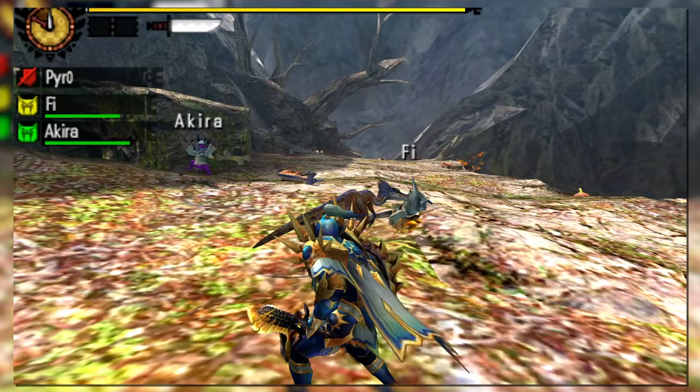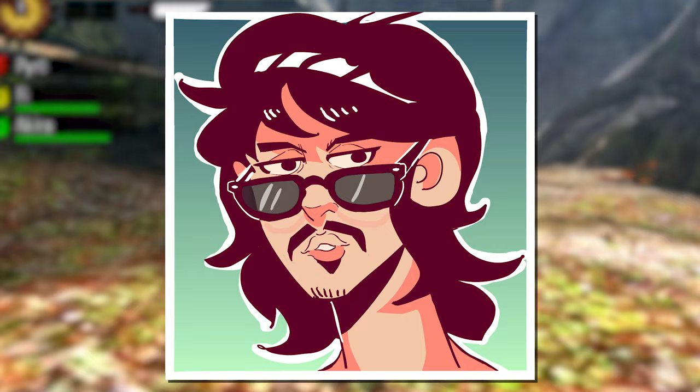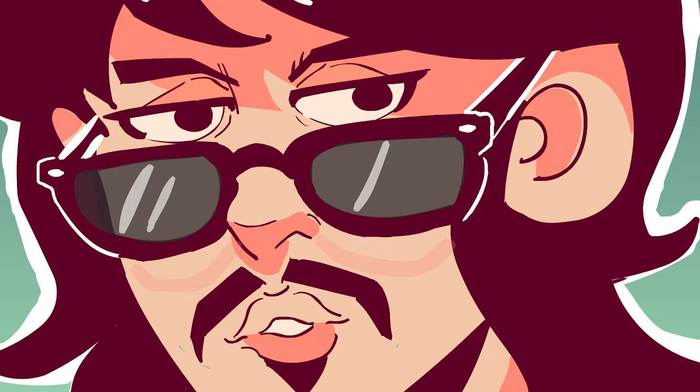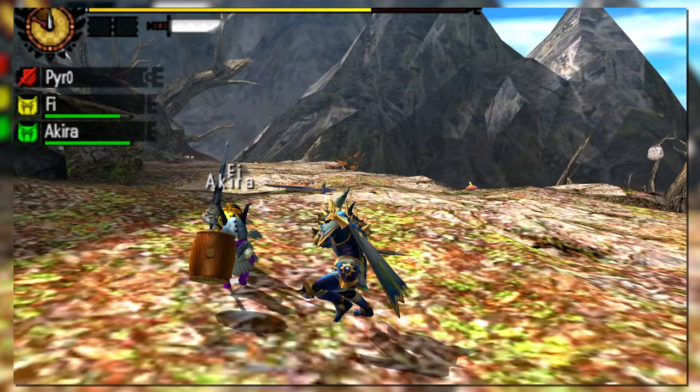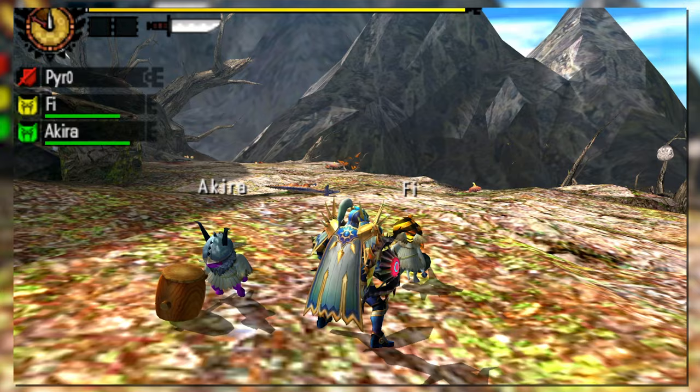The charged slash combo also gets an upward slash finisher by pressing X, which leads directly into a full combo — dealing impressive damage output for this weapon. From gen 4 onward, you'll be destroying monsters with this weapon. Instead of holding A to charge after a backstep, the hunter can also perform a run-in attack similar to their draw attack to quickly close the distance and get back into the fight.